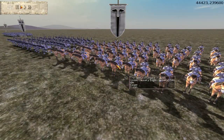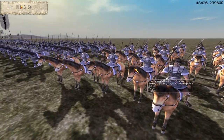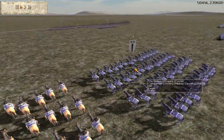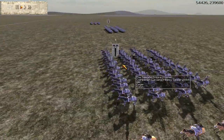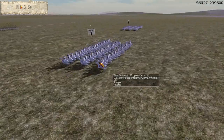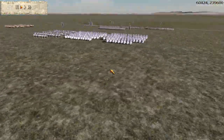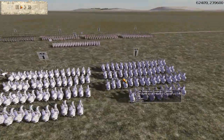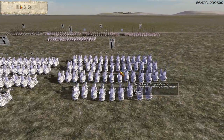On my left flank I have one Greek Light Cavalry with no upgrades, and then I also have one unit of Companion Cavalry which is Silver-Bronze upgrade. My General unit is a Cataphract unit with Gold-Silver upgrade, and then I also have another Silver-Silver Cataphract unit.